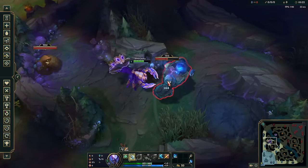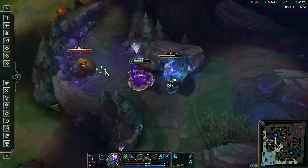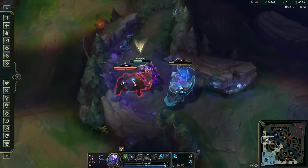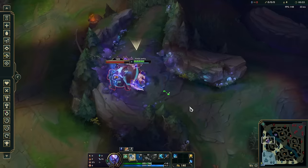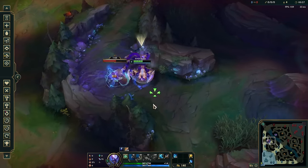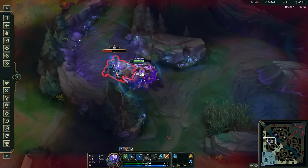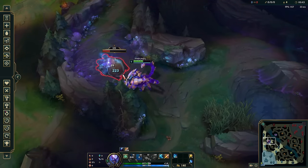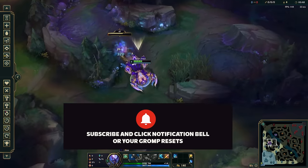His first clear is honestly kind of mediocre — he's a bit of a slow starter since his Q isn't that powerful before you get some points into it. But his clear speed by mid-game is actually kind of crazy; he clears on a similar pace to champs like Hecarim and Udyr. Even building him with zero damage items in a competitive jungle setting, he has probably the fastest clear speed of any tank jungler in the game right now. But in solo queue, I would probably pick up at least one bruiser item before building tanky.